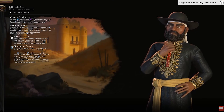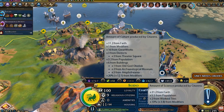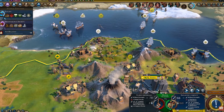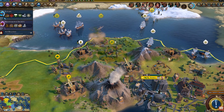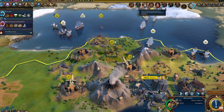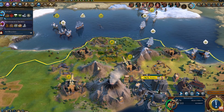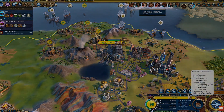Menelik's ability is called Council of Ministers. He gets extra culture and science based on his faith output in cities founded on hills. His units also get extra combat strength when fighting on hills. Ethiopia's focus is on a defensive, religious, and culture-centered game. Claim hill tiles early for your cities — the Council of Ministers ability can keep Ethiopia well-rounded even as you try to maximize the amount of faith you are producing.